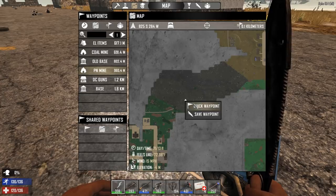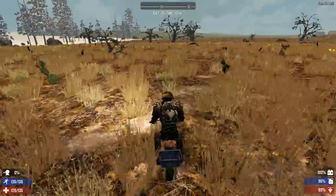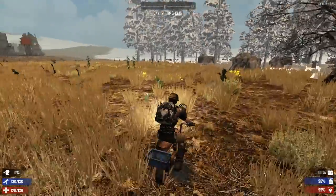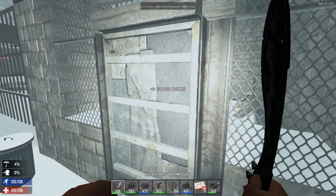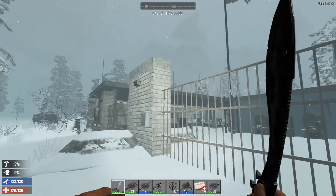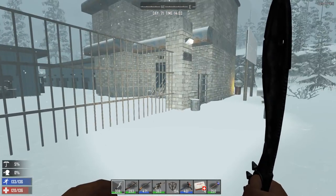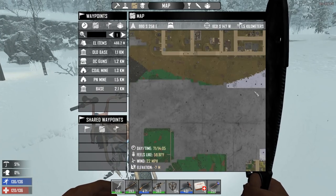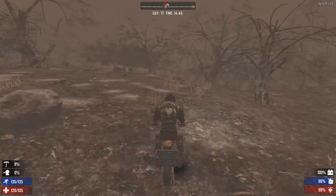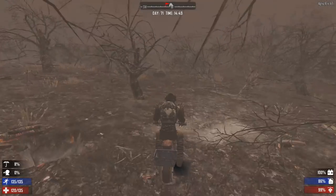Let's go check out the potassium nitrate mine and then head home. I'm not doing too well on drink so I won't stay out too long. There looks like a trader over there — let me go buy something to drink. Why is this trader locked? Day 71, 1400 hours — this is locked. I've never had a trader locked when it wasn't the proper closing time. Taking a little wellness hit because of the thirst — I'll be home soon enough.